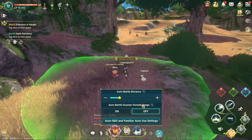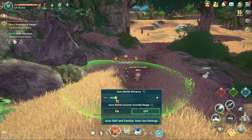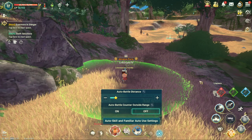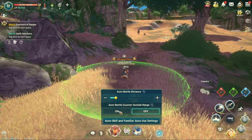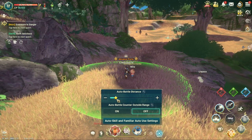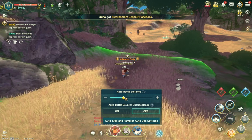The next thing down here is called Auto Battle Attack Counter. This is pretty straightforward. Let's say an enemy has ranged attacks and your circle is small — they're attacking you from outside your range, so you won't attack them even on auto or semi. But if you turn this on, your character will notice they attacked you outside of your circle and will still counter-attack. So if you find it annoying that monsters are attacking you and you're not attacking back, either increase your range or turn this on.